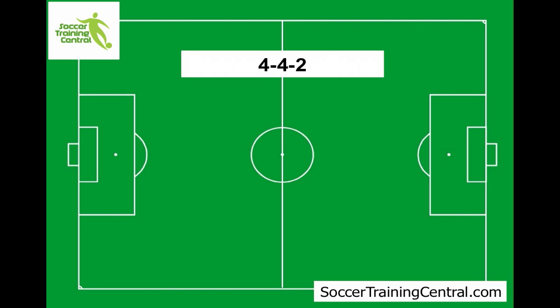First of all is the 4-4-2. It's probably, certainly by name, the most well-known formation. The numbers relate to defence, midfield and forwards. So in this instance, we're talking about 4 in defence, 4 in the midfield and 2 in the forwards. You'll also notice that it only adds up to 10, so it generally doesn't include the keeper, because the keeper doesn't change.